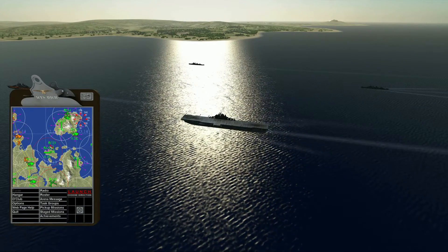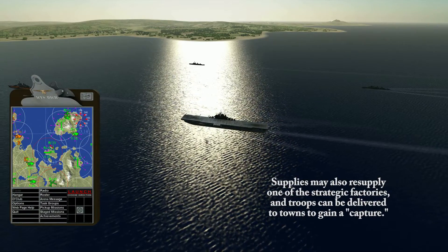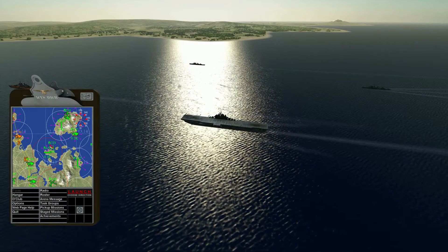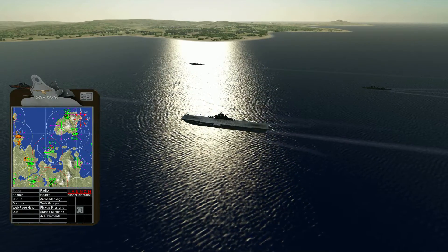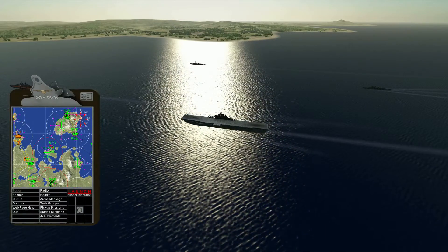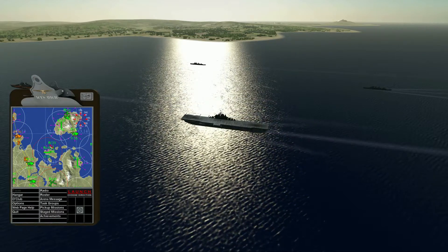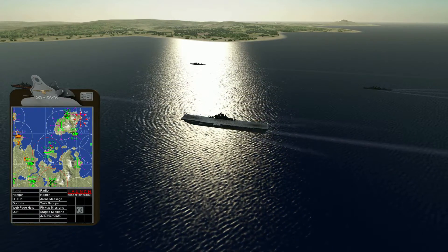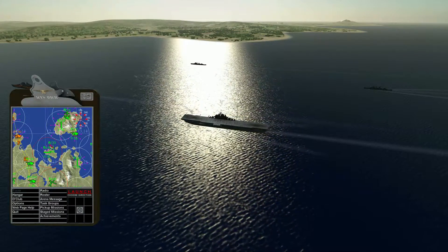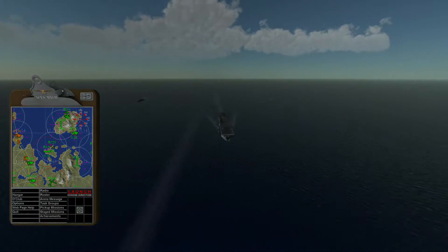Rolling thunder should keep the carrier in stealth, but it almost never works out that way. Most carrier operations begin inside enemy radar — probably they shouldn't. Any aircraft on the deck will alert the enemy base, so the only way to stay stealthy is to eliminate any ability to respond, which is nearly impossible. All it takes is one set of eyes on the carrier and you'll have an endless supply of bombers inbound until it's gone.